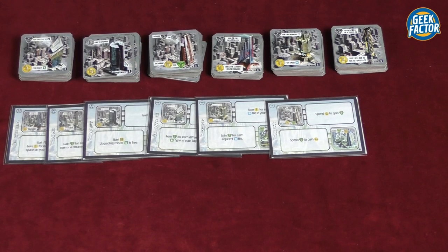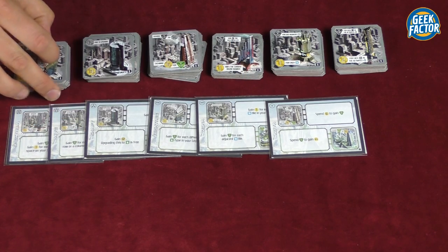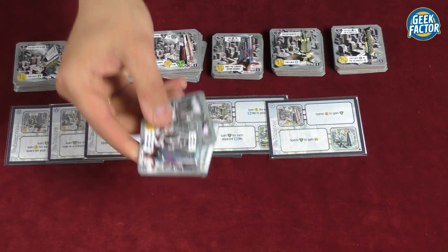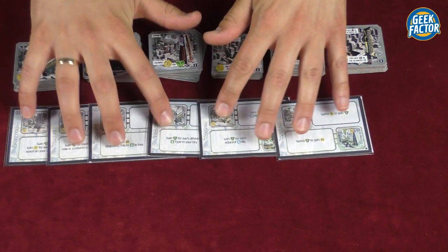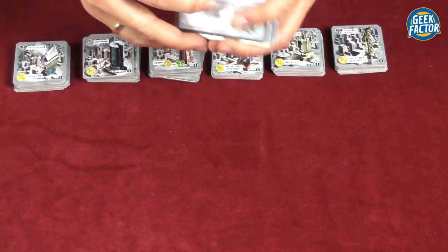We take the remaining six building cards and put them back into the box. We then take the building tiles that correspond with the building cards and place them in the same order as the rearranged building cards. The remaining building tiles also go back into the box. If this is your first or one of your first plays of Solar City, we suggest you keep those building cards in front of you; if you're familiar with the game you can return them to the box as well.